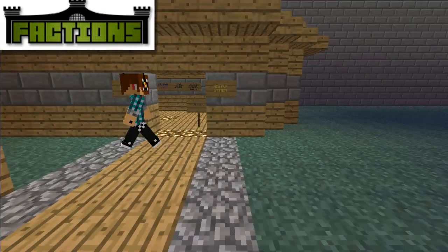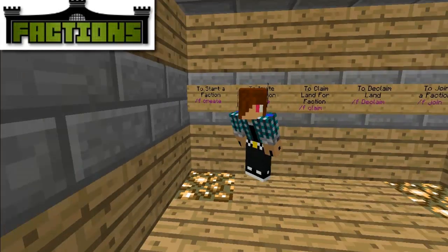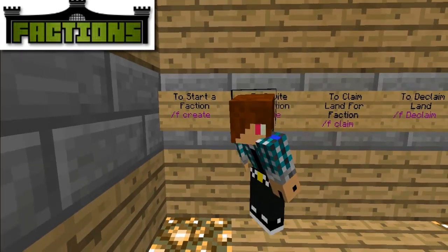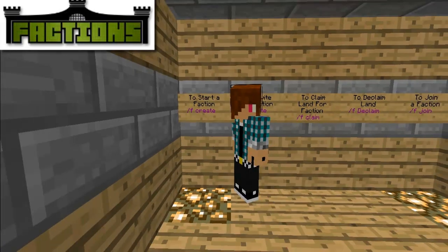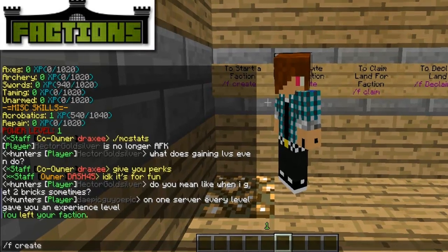Now to start a faction — right here, see — so how to start a faction. I'm gonna start a faction now, but first I'm gonna leave my faction. Then I'll do slash f create and give it a name.